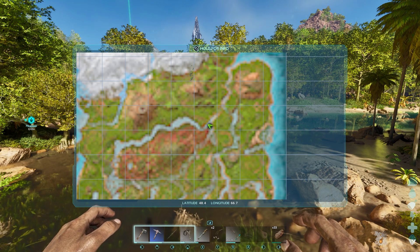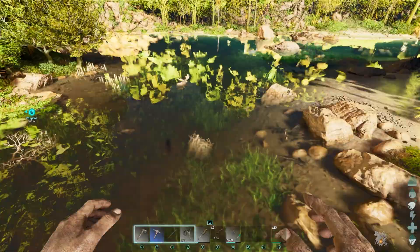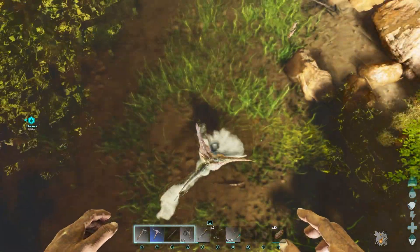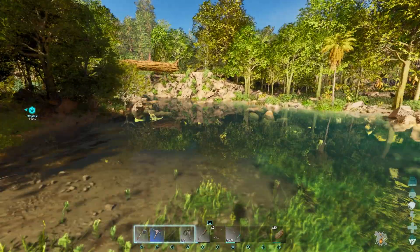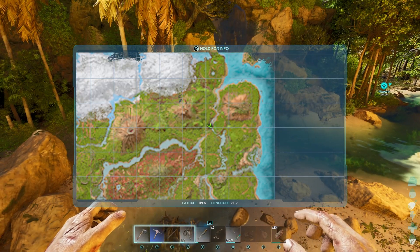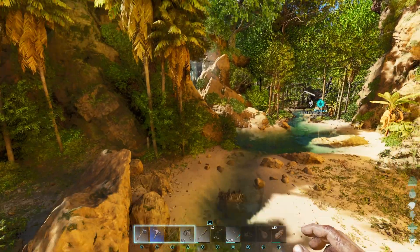Our next location at 48.4, 67.7 is right here on the edge of the redwoods. There's a little stream and the nest is down there. There should be maybe one or two more just floating around here sometimes, so keep an eye out for them.